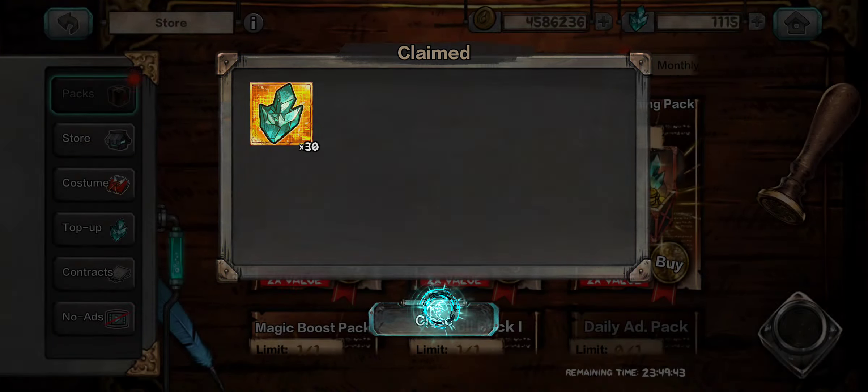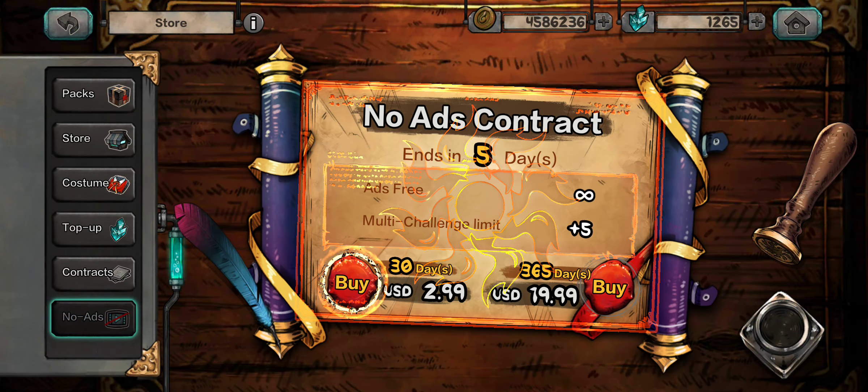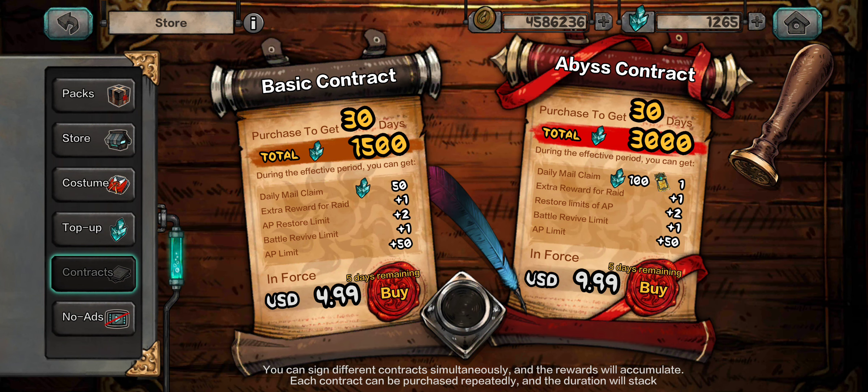The 'watch an ad' will give you 30 gems weekly, and watching it gives you 150 gems. I don't have to watch ads because I paid for the 30-day plan. If you have 20 bucks, I kind of recommend going for the contracts — the basic, the best contract, and no ads. If you only had to pick one, maybe go for the ten dollar one so you can get whatever you can get, but it's up to you.